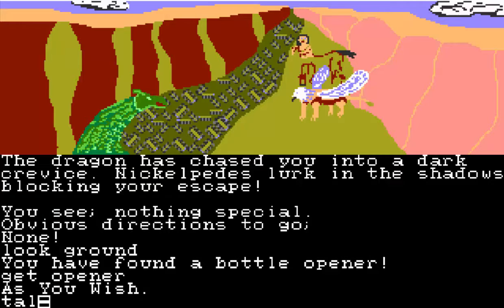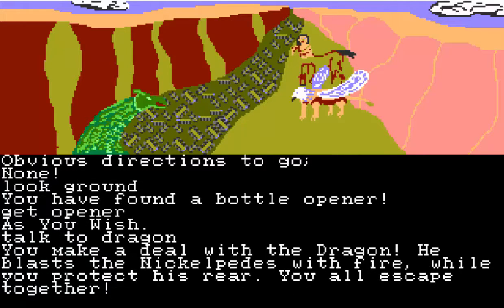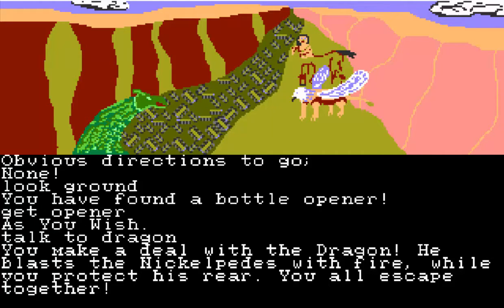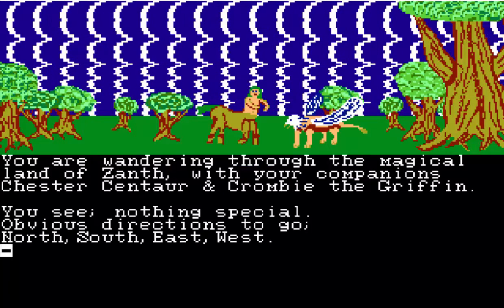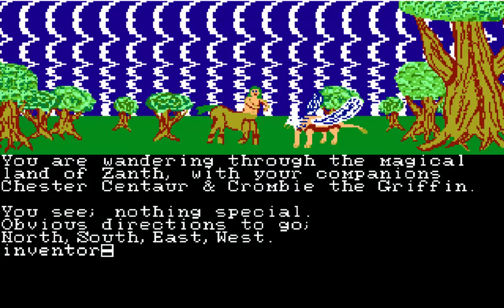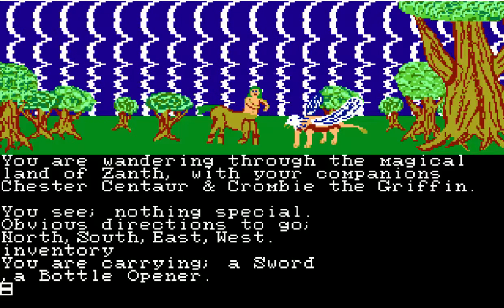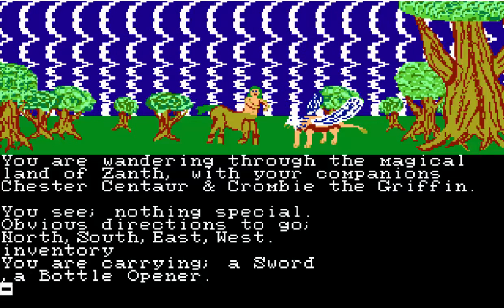I did try talking to the dragon on the other screen — he doesn't do anything. You make a deal with the dragon. He blasts the Nickelpedes with fire while you protect his rear, and you all escape together. You also have a sword, and I tried to kill the Nickelpedes with my sword — but they killed me. In the walkthrough, you never use your sword, so I guess the sword is just kind of a red herring.